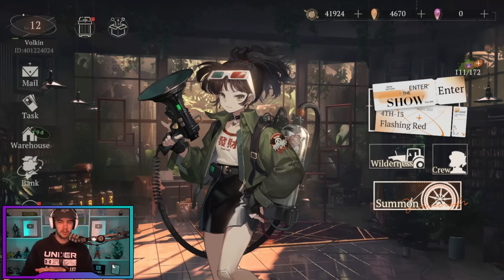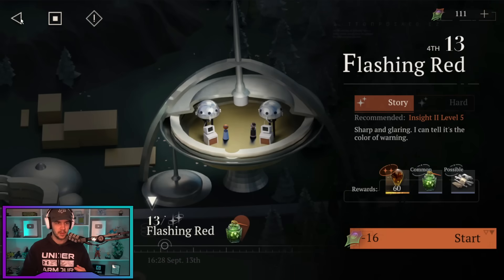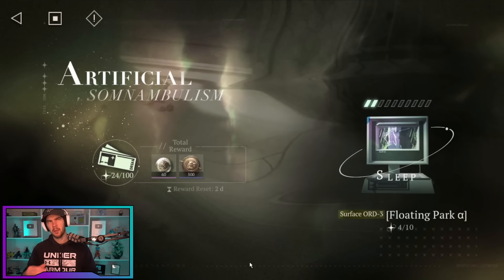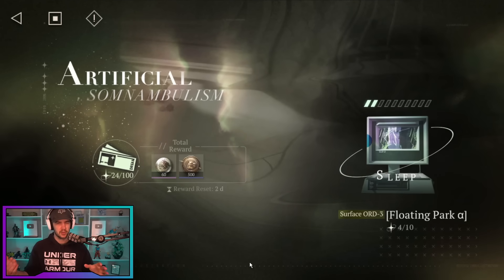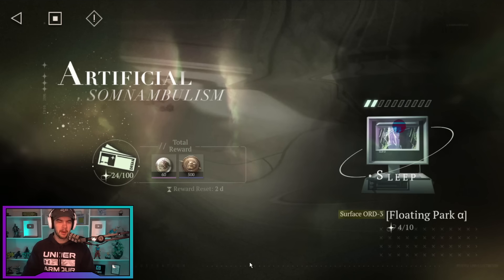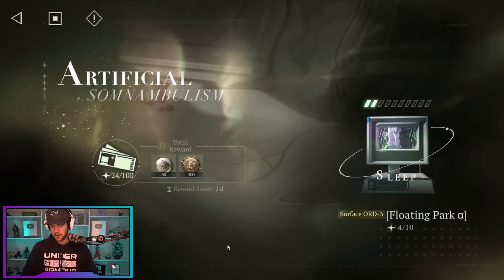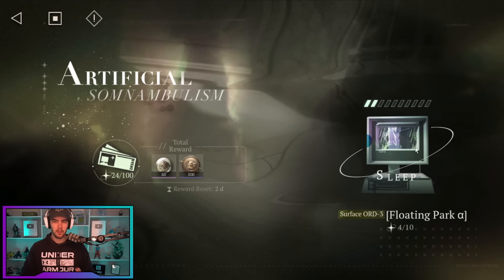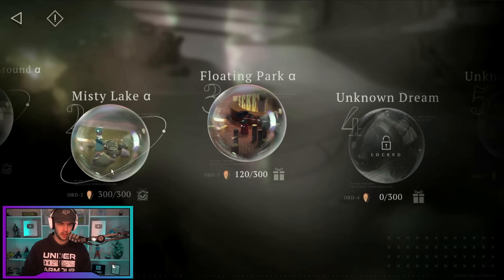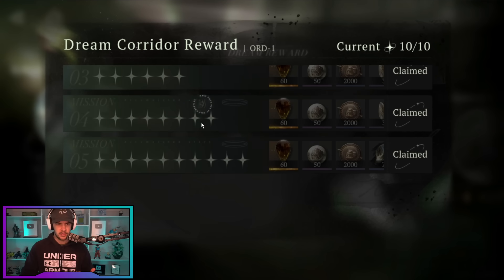I'm also going to give you a bit of a guide on what you want to be getting from one of the shops in here as well. But the thing that I am referring to is over here. When you unlock it, I can't remember what stage exactly. This might be 2-10 or like a 3-4 or something like that. It's somewhere before the end of the third chapter that you unlock this. But for those that have played Star Rail or something, think your Forgotten Hall, Memory of Chaos type thing. But essentially what we have is this is like the first part of it here that we can go into. You got different floors and you get different rewards on each floor.